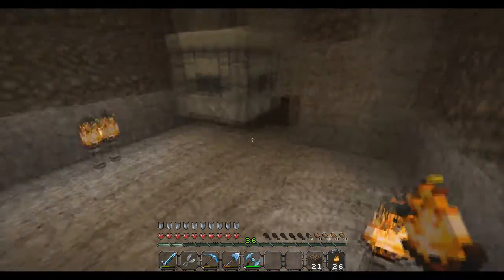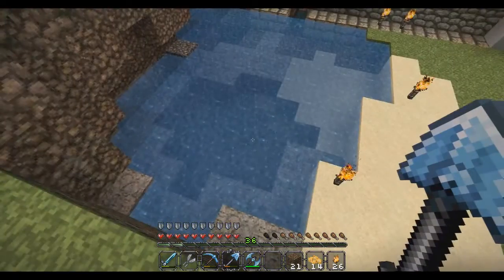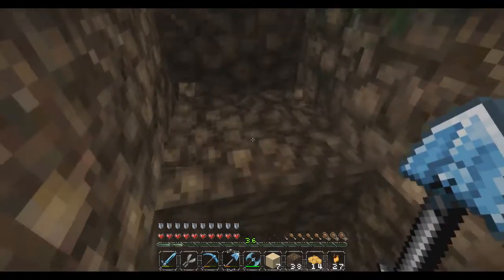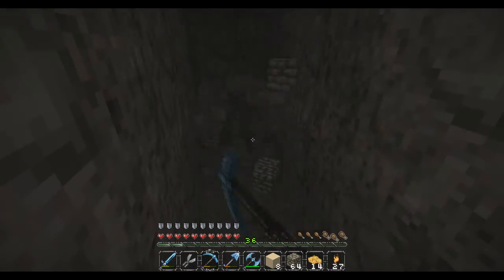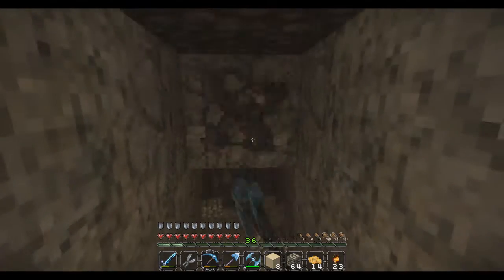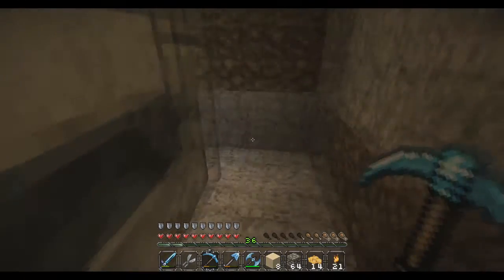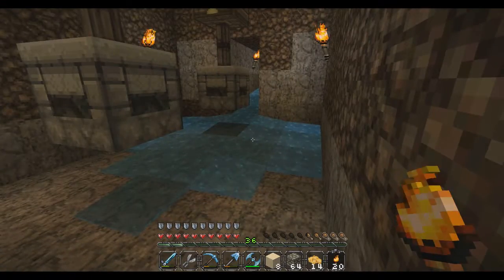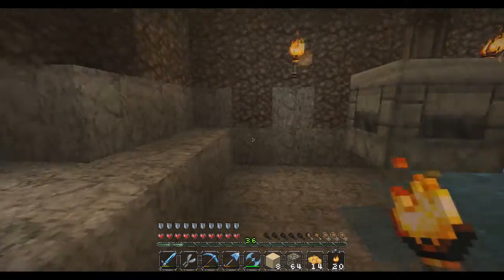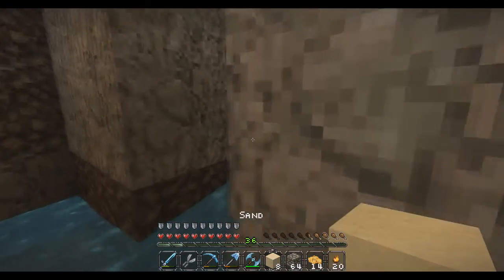It's past due time to make some changes to the windmill. The setup I had worked great for a while. Basically, you've got your millstone here, you put stuff in it, flick a switch, turn it on, and the stuff pops out into these hoppers. The issue is there's only one of them, and I have to go into each individual one and pick the stuff out.